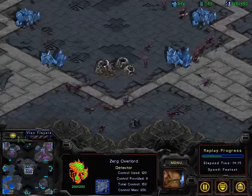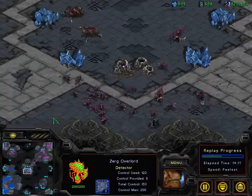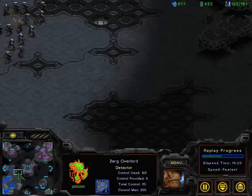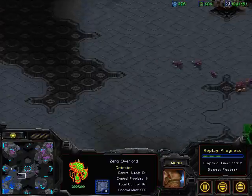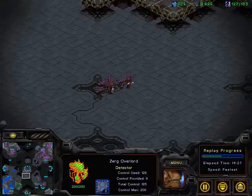It still has a huge supply lead, 150 versus 120 in the opposite, and it looks like he's also been able to kill a bunch of overlords out in the field. Those three Corsairs — just hero Corsairs — still wandering around that right-hand corner, getting a lot of that troop information.